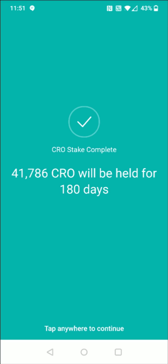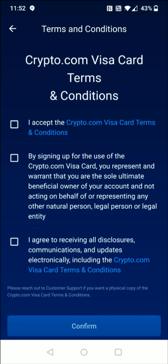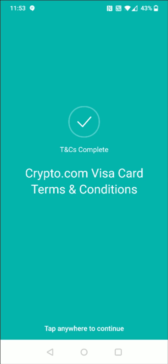It's just going to take a little bit of time, but eventually it takes us to the CRO stake complete page, which shows how much CRO we staked and that it will be held for 180 days. Tap anywhere to continue, and that takes us over to the Crypto.com Visa card terms and conditions page. You can look over these and check the three boxes after you've confirmed and read the information, then click confirm at the bottom. The terms and conditions step is now complete — tap anywhere to continue.